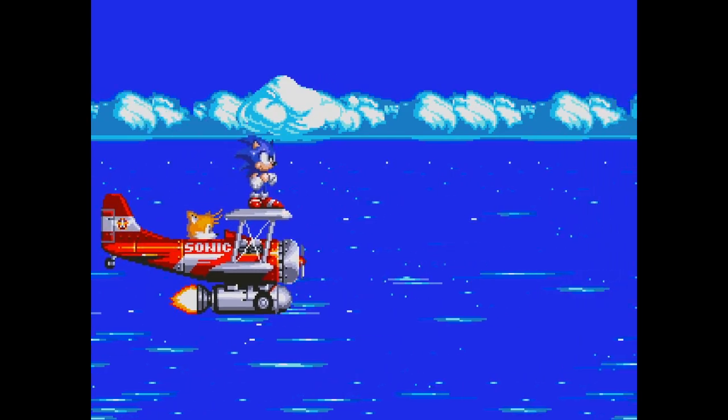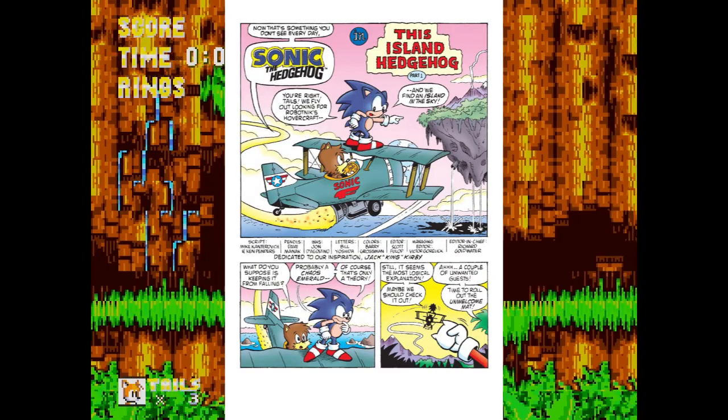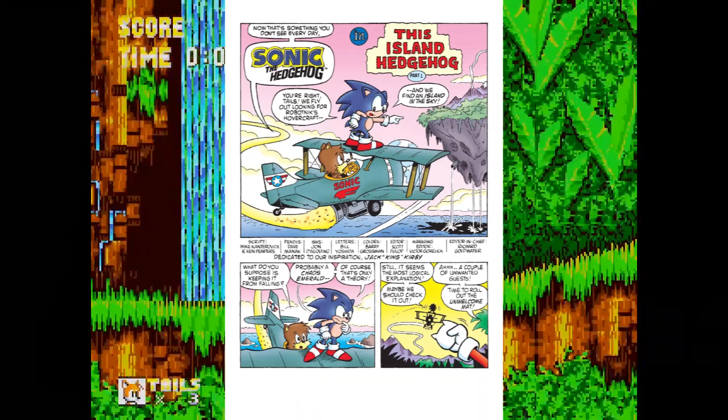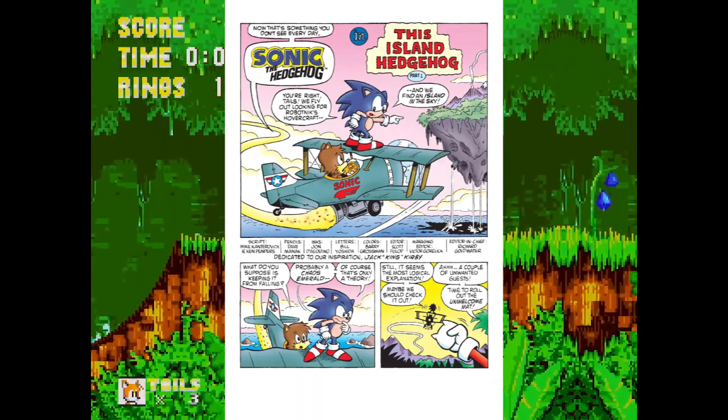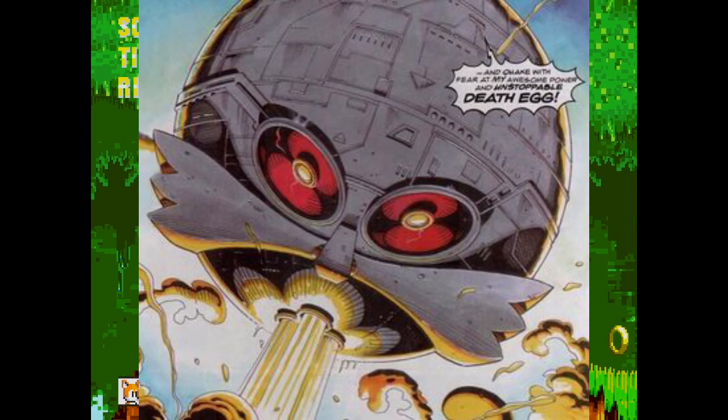Sonic 3 picks up right where Sonic 2 left off. The adventure begins with Sonic and Tails headed to Angel Island in the Tornado. After seeing Dr. Robotnik's Death Egg crash onto the island, Sonic jumps off the plane and transforms into Super Sonic in an awesome cutscene.